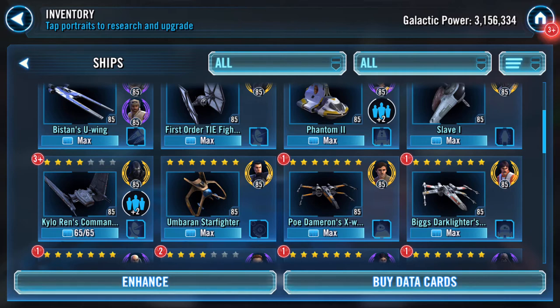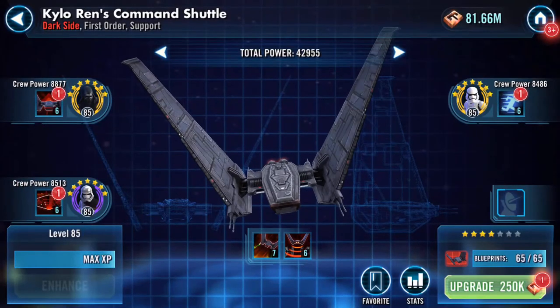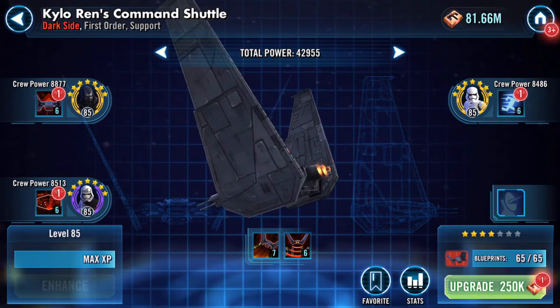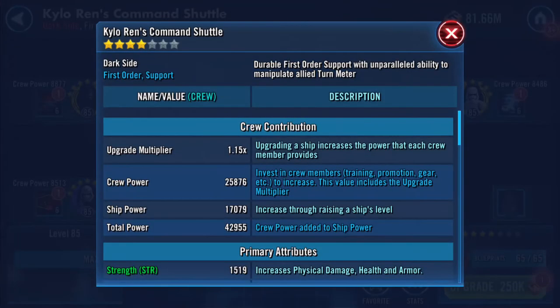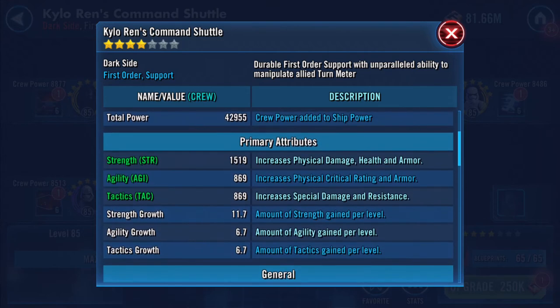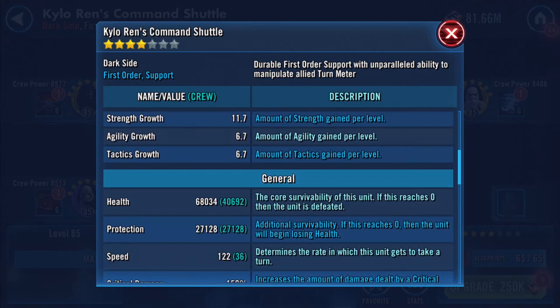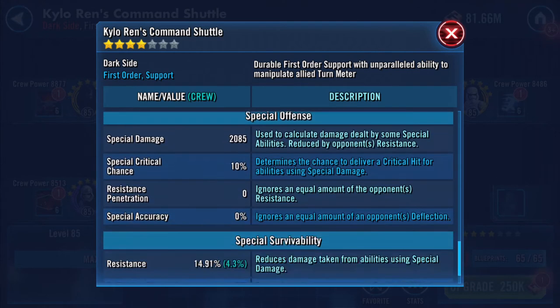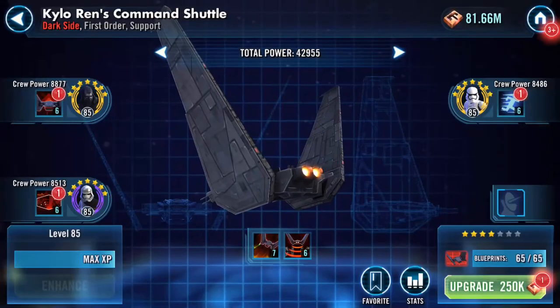I've managed to accrue enough Kylo Ren's Command Shuttle shards to upgrade to five stars — yay! Here are the stats at present: ship power 17,079, with an HP of around 95k. Speed is 122 — very slow, but it does get speed boosts and stuff. It's a pretty cool ship actually; I'm looking forward to getting it up and properly running.